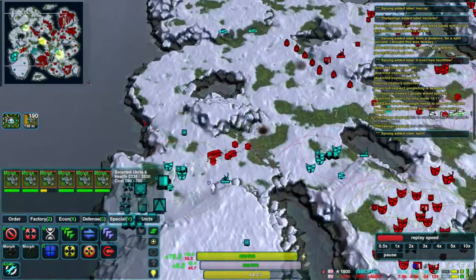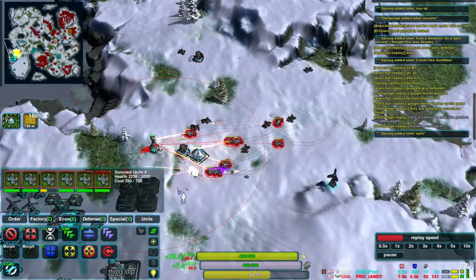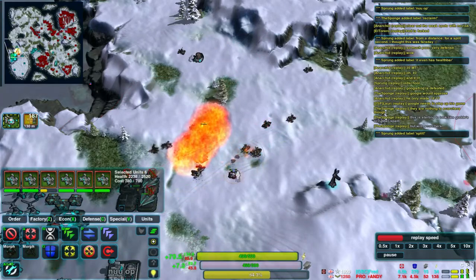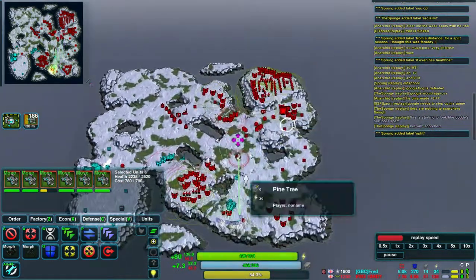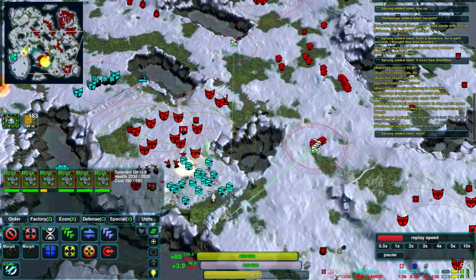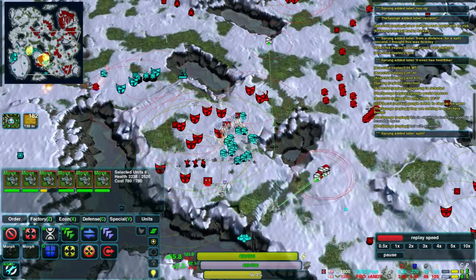There's a nice free path to the base. Not microing them that well — he really should be bringing them closer to the Lotus because the damage that the Scorcher's heat ray does falls off with distance. So at the very limit of their range, they're doing very little damage. You want them right up in the face of the thing they're trying to destroy to get maximum damage out of that heat ray. Fred's now come around to attack the less defended side of Randy's economic base — his second economic base.